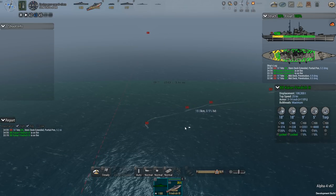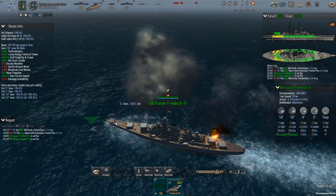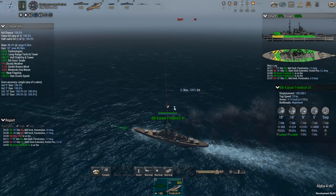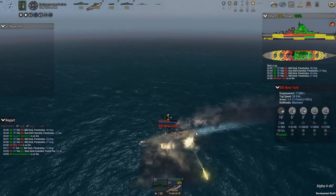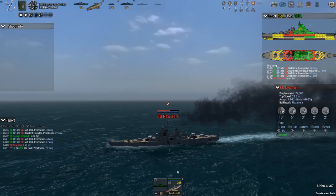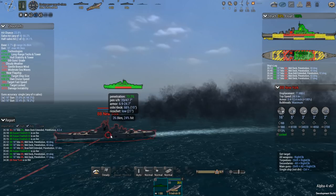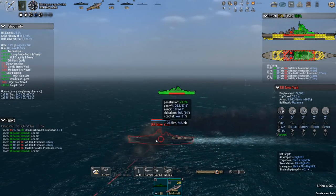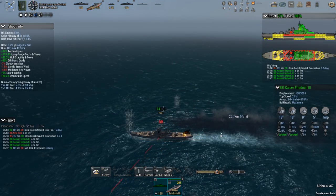If the DDs want to get closer, they're welcome to try. I'm on fire — fire on the stern turret, out. Structural integrity down to 97% — perfectly fine. As opposed to the New York which is at 59%. That's my pen chance; ricochet is slowly going up but nothing serious. Pen chance 73%. I think I'm getting a lot more damage with the AP than I would with HE. Let's just continue with the AP.